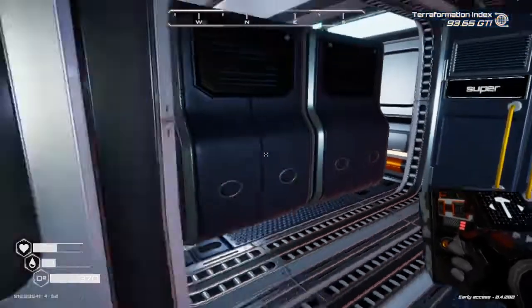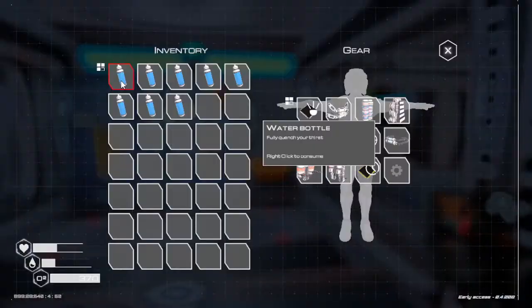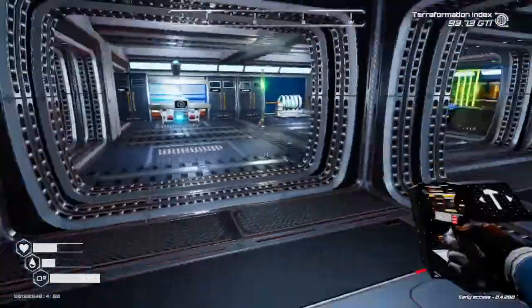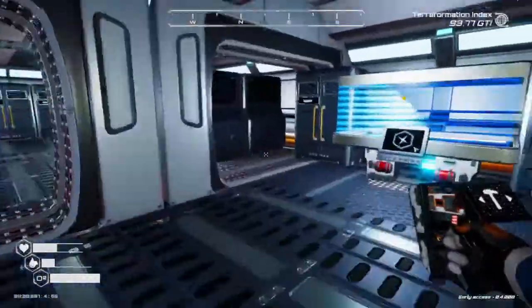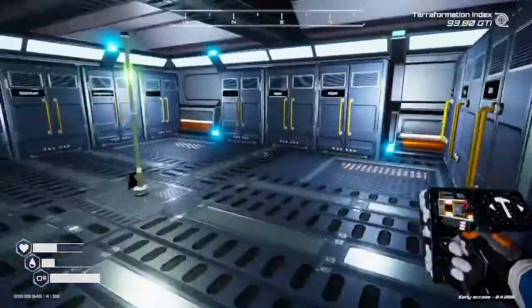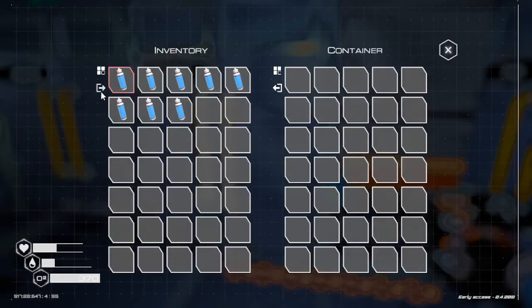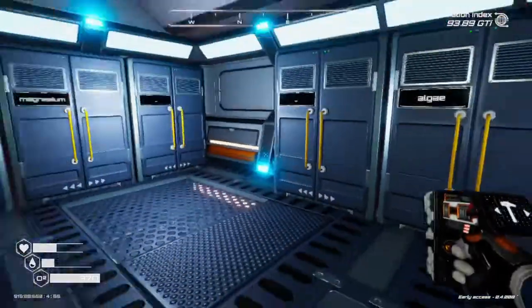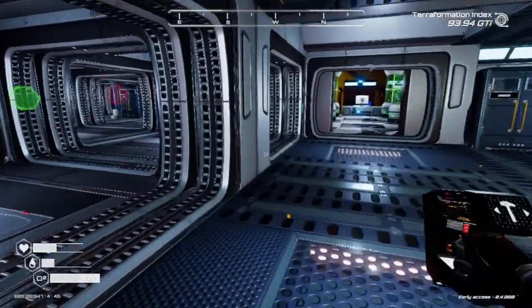Where do I put the extra water? Sort over here with the algae. I'm low on algae too — I'm gonna have to pick algae again soon. But let's launch some rockets.